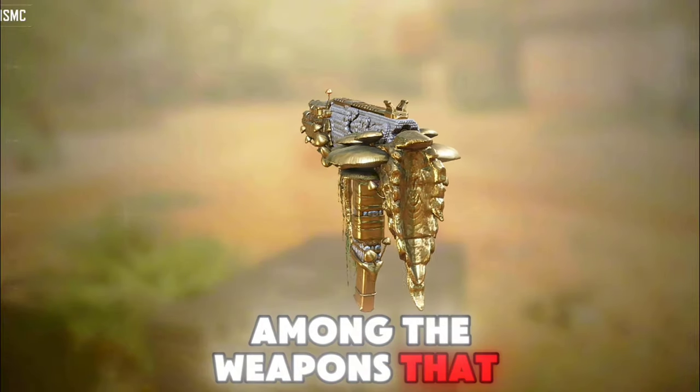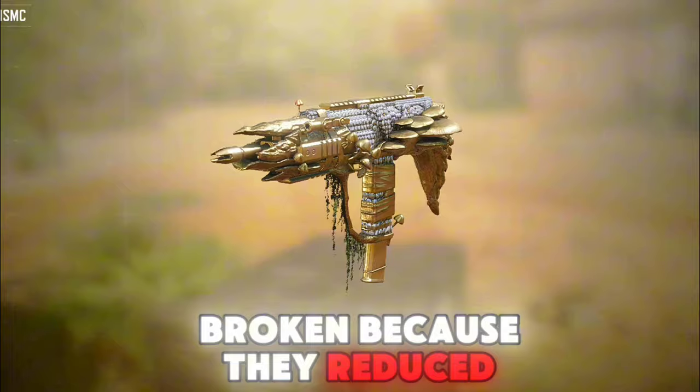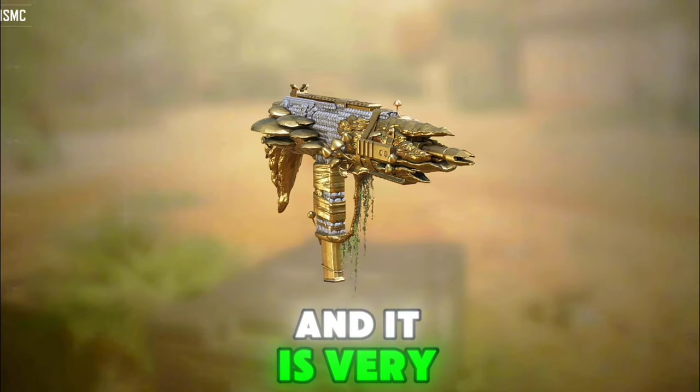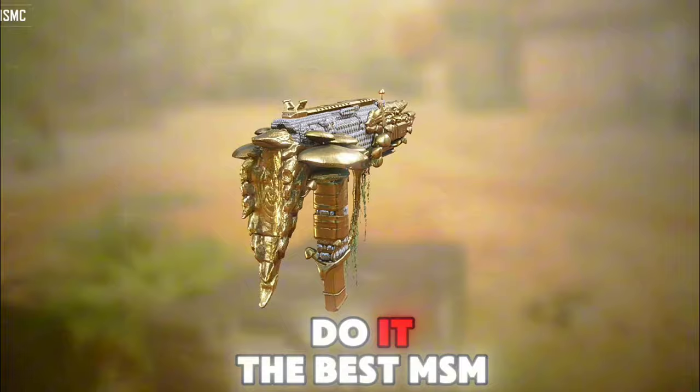The Mizmium is among the weapons that received a buff this season, and it is very broken because they reduced the recoil. I tested it and had a surprise — I was able to do it.